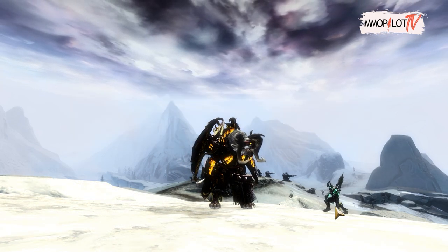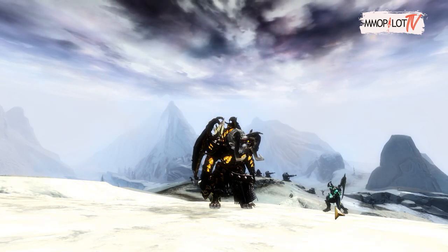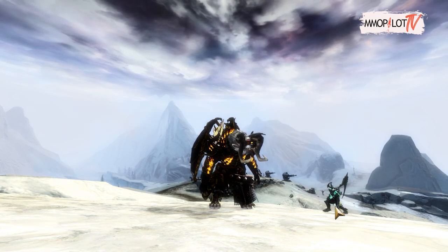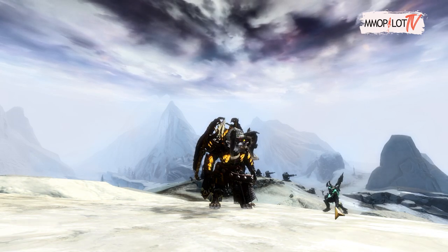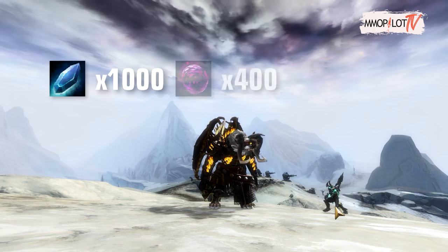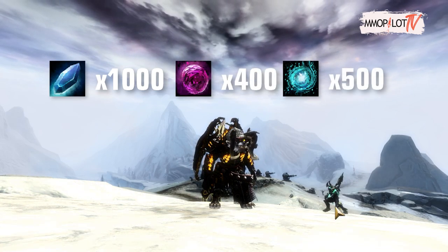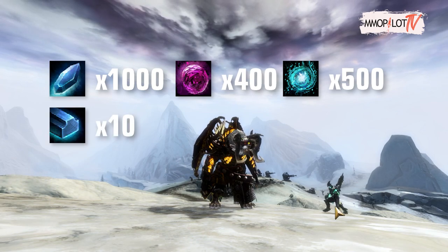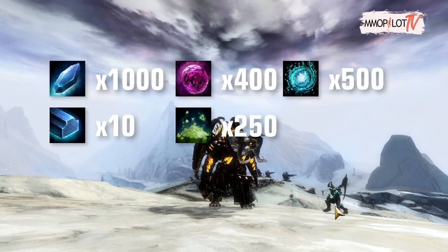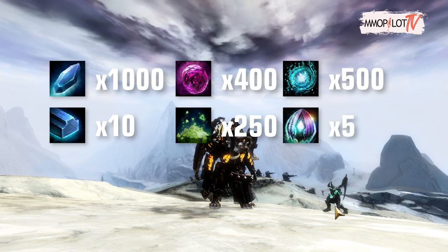To be more effective and efficient in the process, you have to buy these materials first so you don't have to go back and forth to the trading post or vendor. Those materials are: 1000 Shard of Crystallized Blood of Jormag, 400 Glob of Ectoplasm, 500 Lump of Glass, 10 Prismatium Ingot, 250 Pile of Lucent Crystal, and 5 Amalgamated Draconic